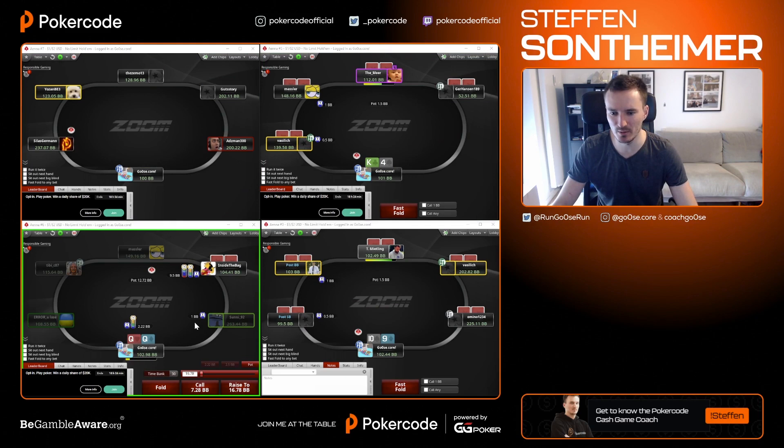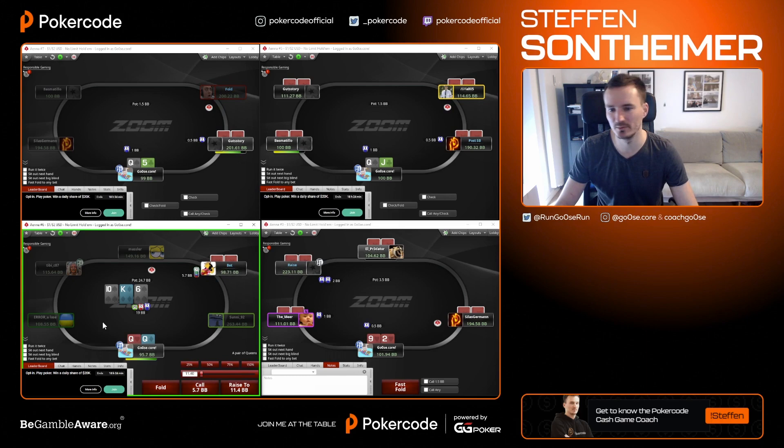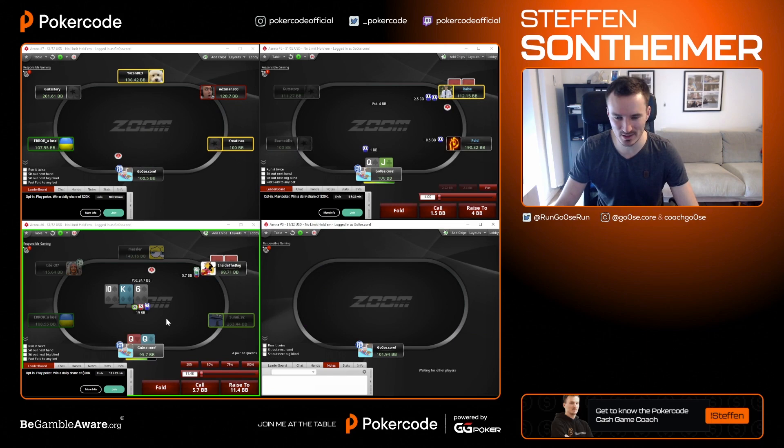Pocket Queens early position versus the small blind — just a flat and go from there. Four-betting would be an overplay sometimes. Going from here: I beat Jacks, I block King-Queen of hearts, that's about it. He has all Ace-Kings, all Aces, all Tens, all kinds of that stuff. It's just one call and then mainly fold on lots of runouts.